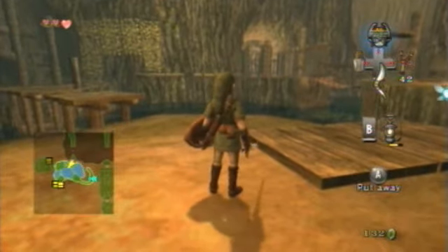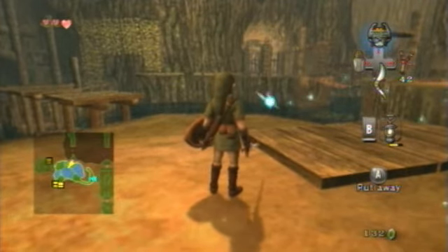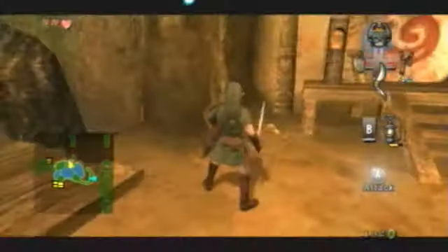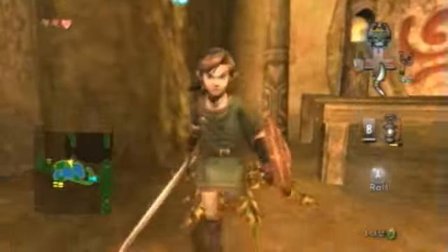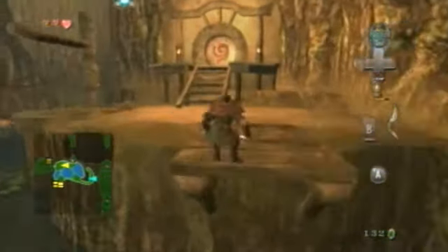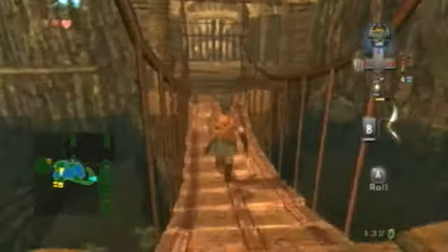Hey everybody, Mazooka23. Welcome back to Legends of the Twilight Princess. Last time we helped the boss monkey with his monkey butt problem — we delivered anti-monkey butt with my sword, and we got a gale boomerang. Now we're progressing deeper in this dungeon, gradually making our way through.